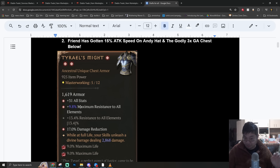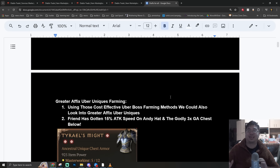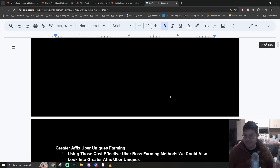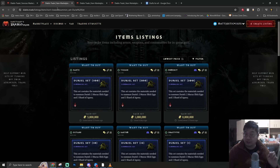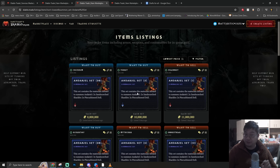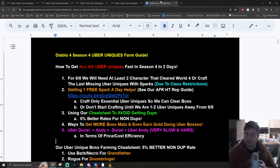It had triple stats with incredible rolls - damage reduction, maximum resistance, and all resist. This is going to be an action-packed video for uber uniques in Season 4. Because this video contains a lot of information, make sure you use the links below to the notes and everything I share, including how much those Bossing materials are selling for, how to sell, and how to do services to get all your uber uniques.